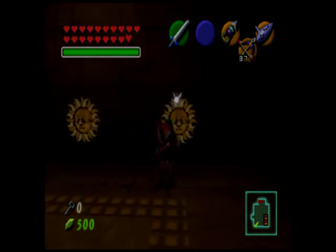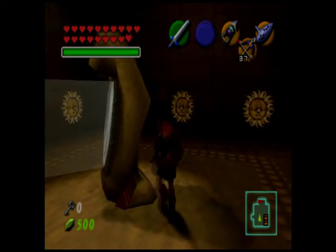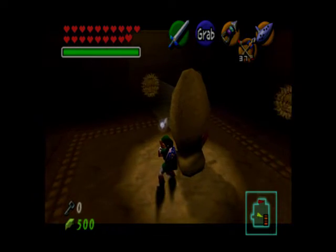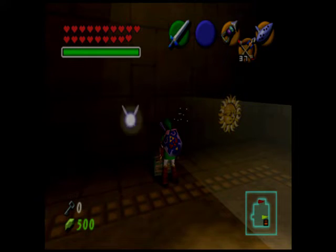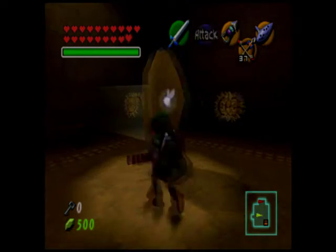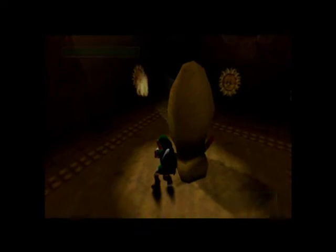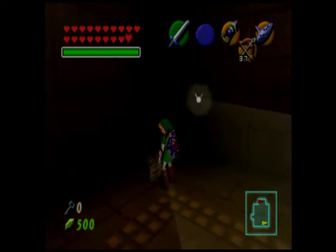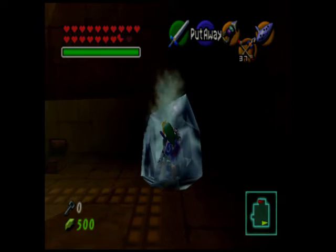Only one of these switches is real — it's this one right here. But I'm going to show you what happens if you get the wrong ones. This one drops a treasure chest and inside it is a recovery heart, so that's a good one. This switch is fake and drops another treasure chest, but this one is not a treasure chest — it is a mimic, a fake treasure chest there to trick you.